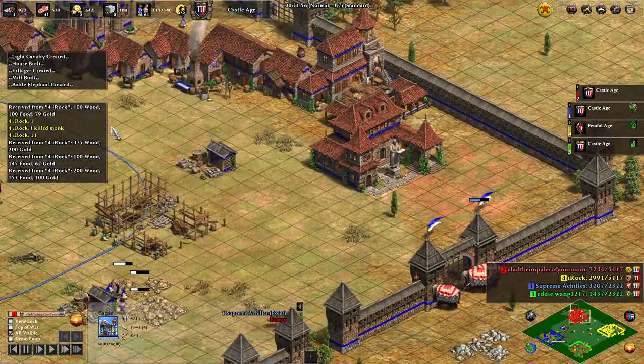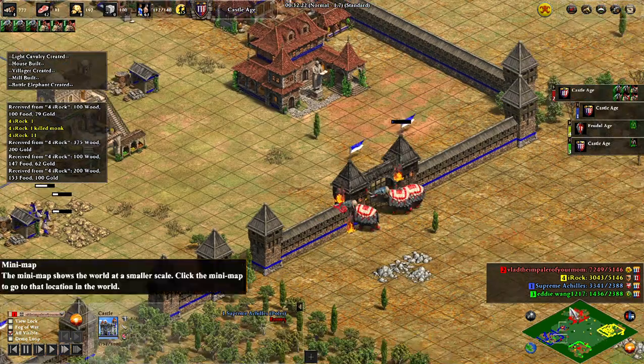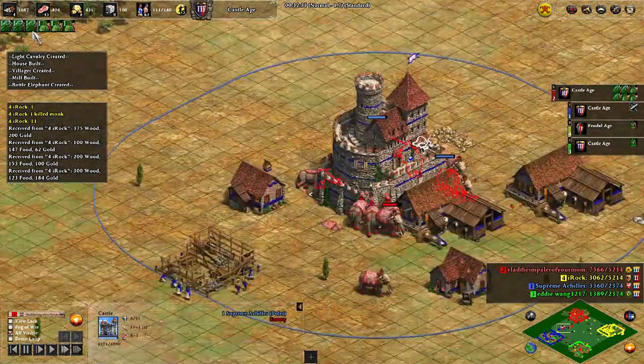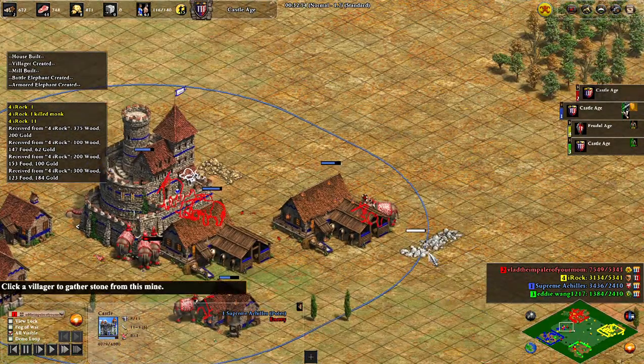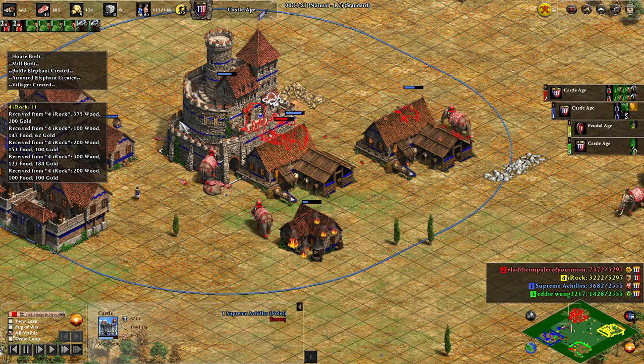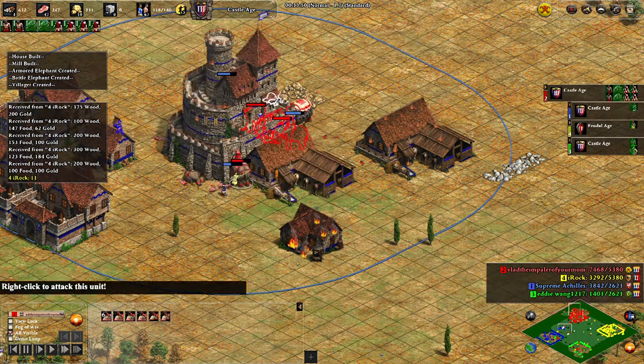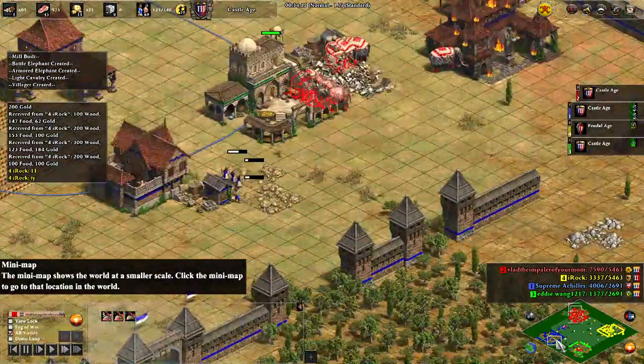The slinging is just getting ridiculous — 500 food, 500 gold at a time. I don't even have to micro; I'm just sending elephants willy-nilly, patrolling them into blue. Their castle is doing some help, but pikes against elephants just don't cut it — he really needs halbs and he can't get halbs.